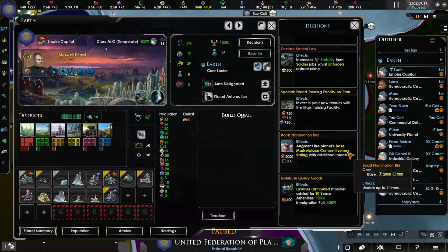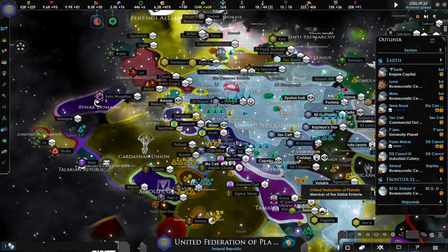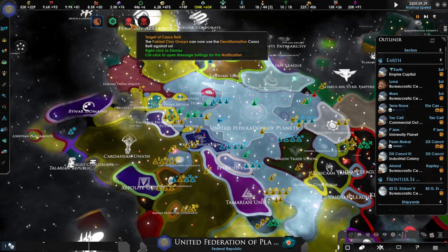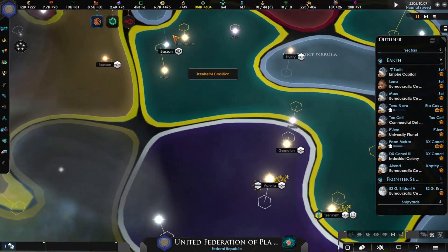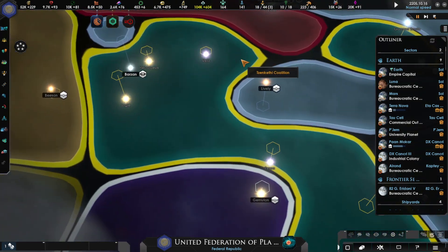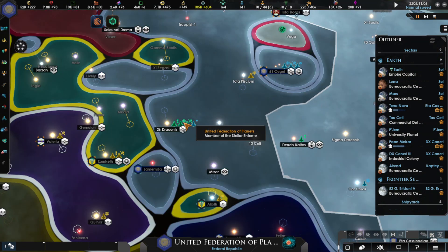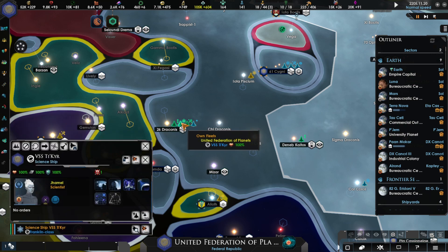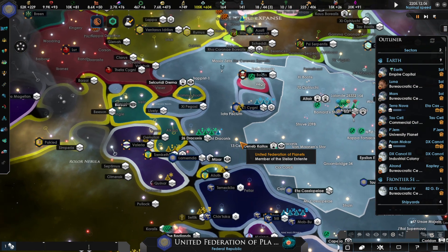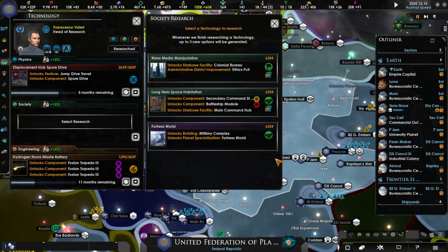Our other mission is funding the galactic market — that should have been on Earth. Let's boost our nomination bid; it's going to cost us a hefty penny but we'll keep going. A bunch of people are upset with us because we were expanding our territories. Klingons rolling through with a heavy cruiser — we'll block it and move on.